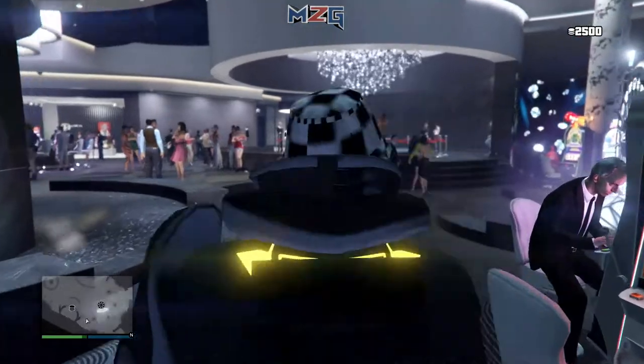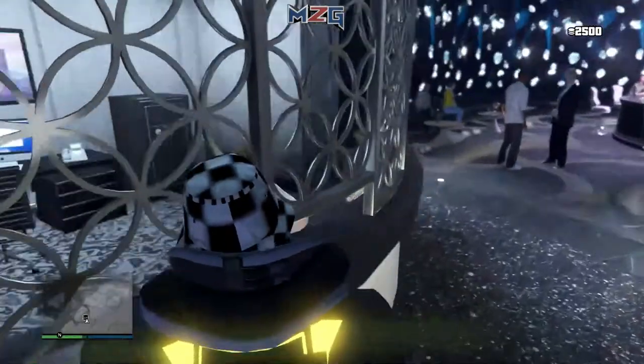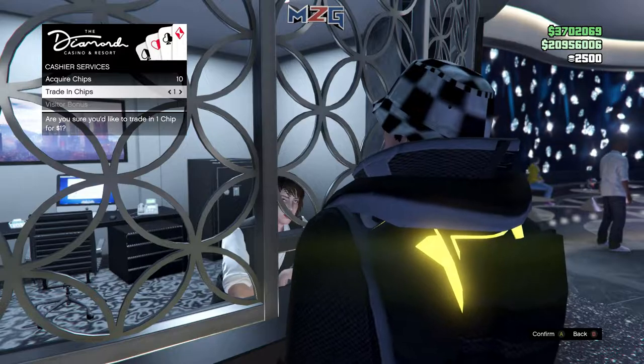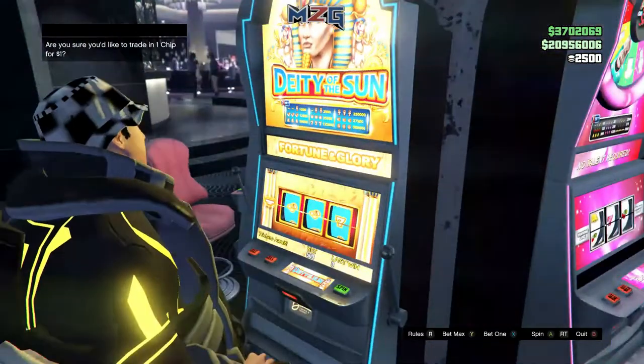If the character did not sit down, you guys have to glitch — so hurry up and get to this menu, then click here and just wait. It says: are you sure you would like to trade in one chip? Make sure you click it, and you just wait a good 10 to 20 seconds, and then you'll be glitched back on the seat.